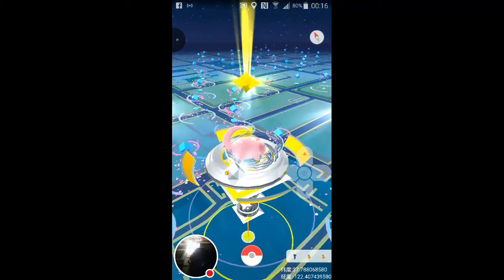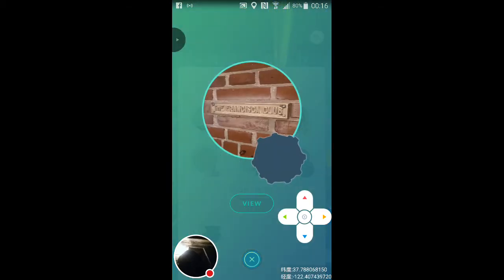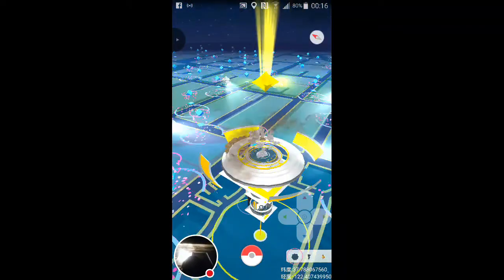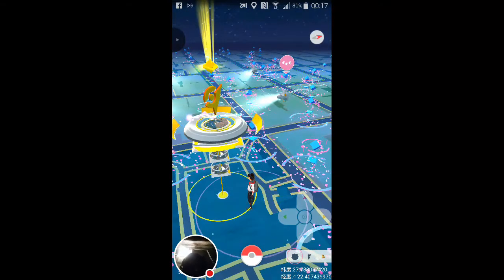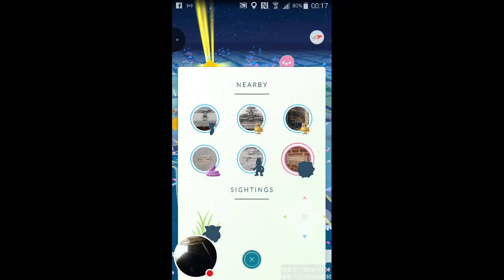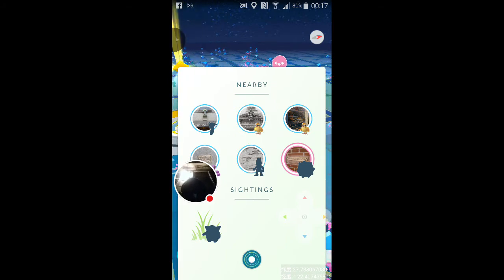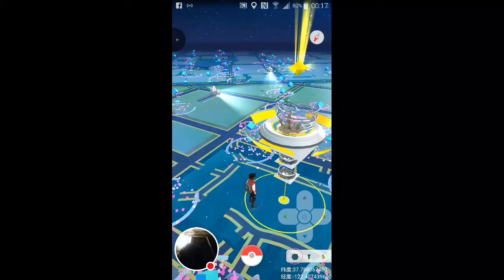As you guys can see there is a ton of pokestops, a few gyms, and this also has the new update where it shows you the nearby Pokemon at the pokestop. If you click on like the Koffing over here and view it, it will show you the actual pokestop it's near and the little footprints, and it will show you about where it's going to spawn. So that's pretty cool.